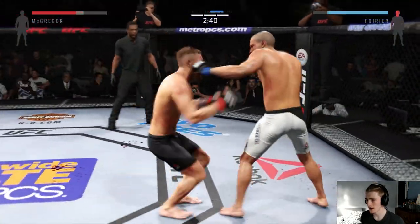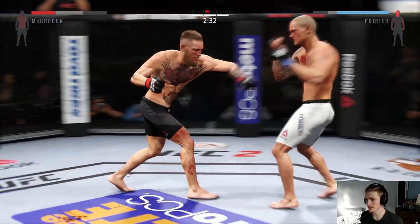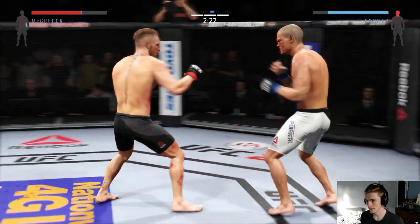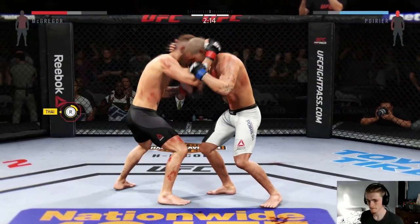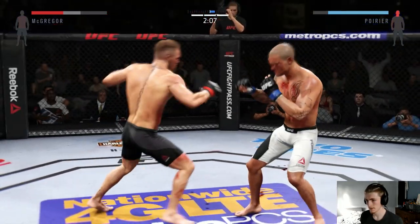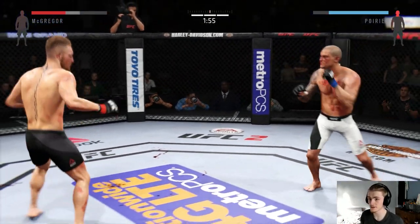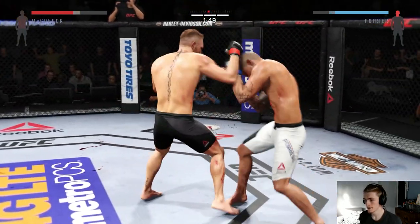Come on, get up. Get up, Poirier. Fair play. Guess what? I've got the same combination for you, baby. Hard straight punch. Solid shot to the body. Blocked. Oh, that's a big head kick. Okay, we've got two minutes left. Big straight punch.